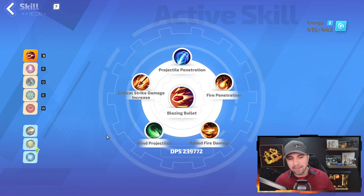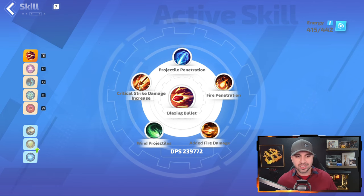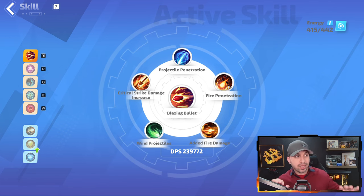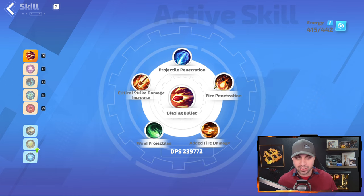For Blazing Bullet, what you want is Projectile Penetration, Critical Strike Damage Increase, Wind Projectiles, Added Fire Damage, and Fire Penetration. I've done lots of testing — some are close — but I found this to be the best combination.